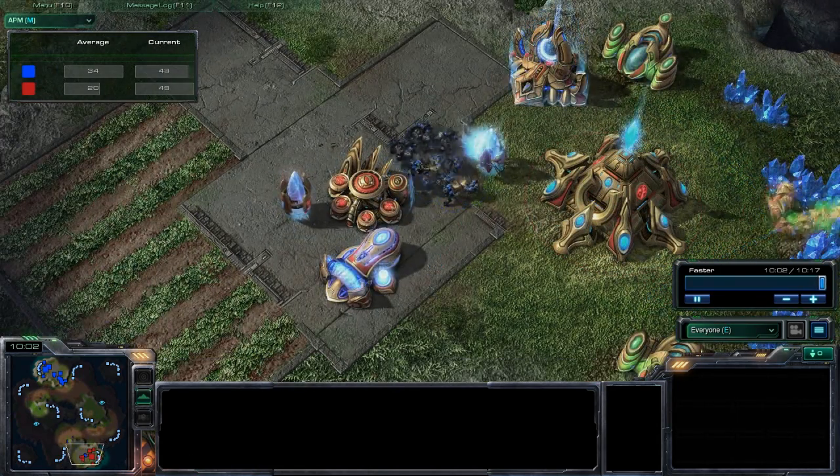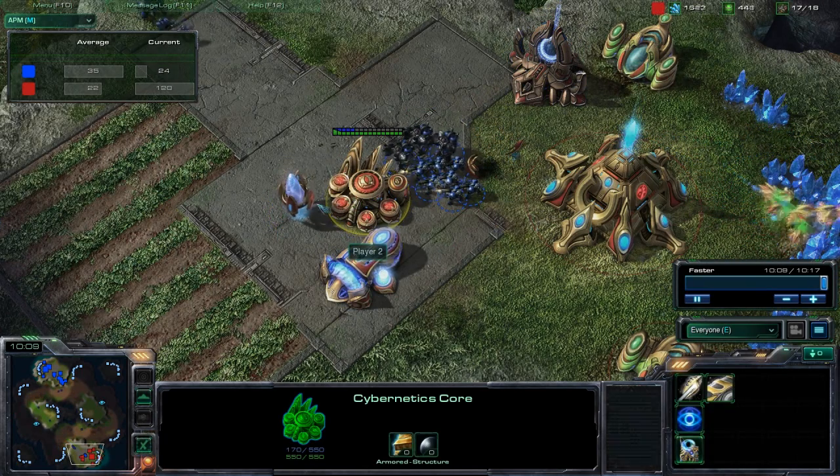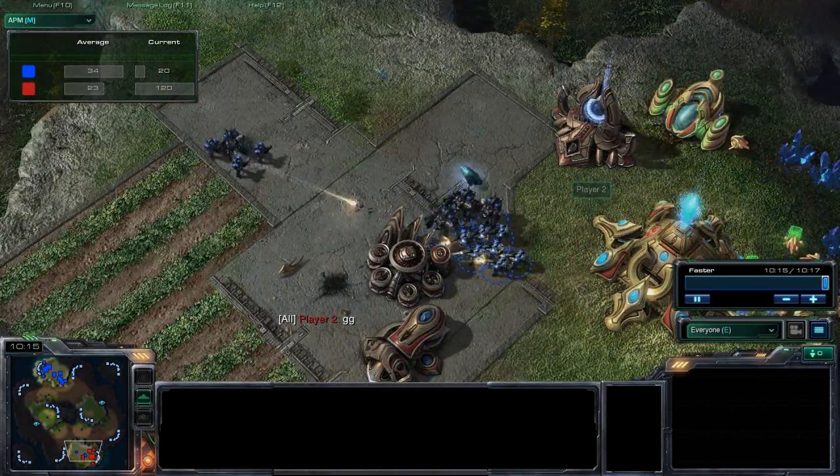One thing to note: I'm trying to take out these Pylons before I take out the buildings. Because without Pylons, the buildings won't have power — thus he won't be able to produce anything. And that's GG — good game.